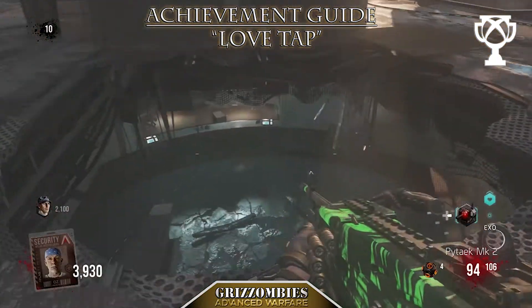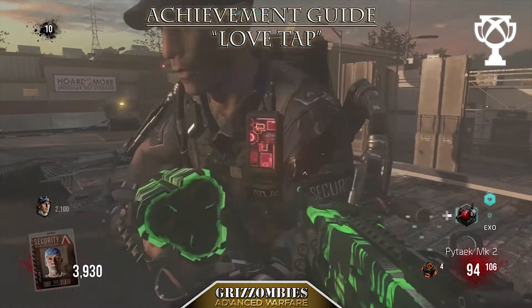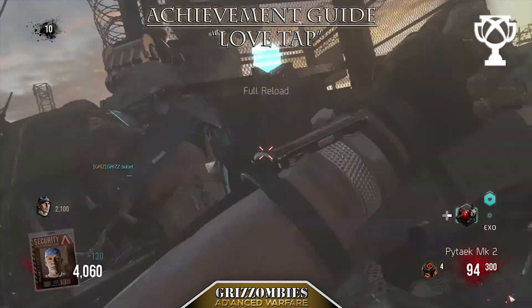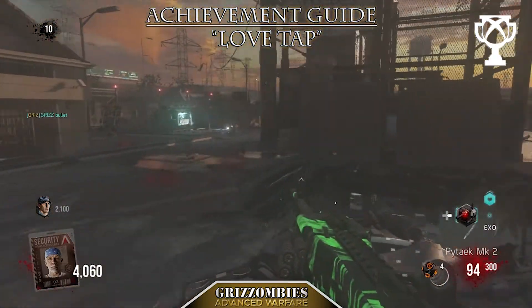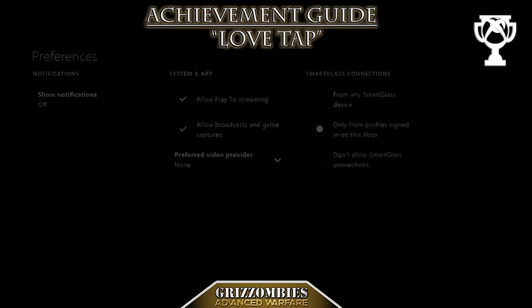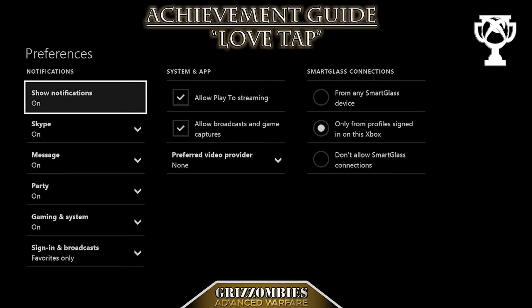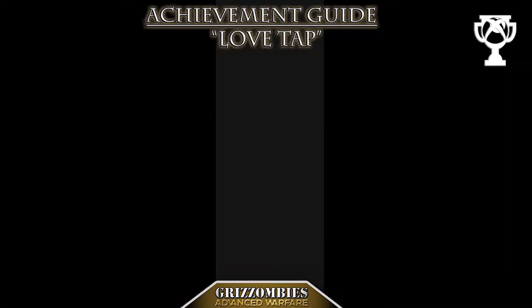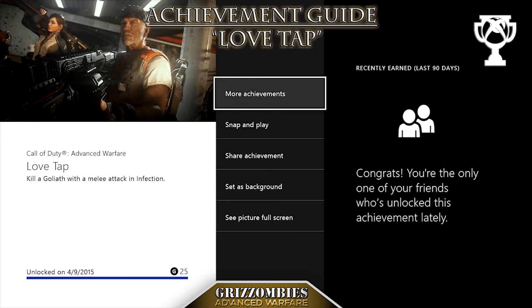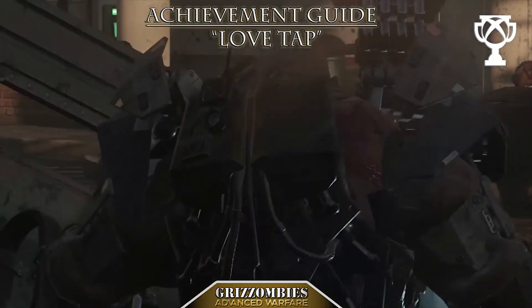The Goliath zombie shoots out a ridiculous EMP that takes out your exo shield - similar to EMZ's electromagnetic zombies, it can activate an EMP when approached. So when you get next to the Goliath zombie it can kill you. But right there I got the achievement 'Love Tap' - I didn't have my notifications on so you could all see it, my bad. We did get the achievement: Love Tap, kill a Goliath with a melee attack on Infection. That's how you do it guys, that's the best way I've found. This is Grizz Zombies, I'm Grizz Violent - out.